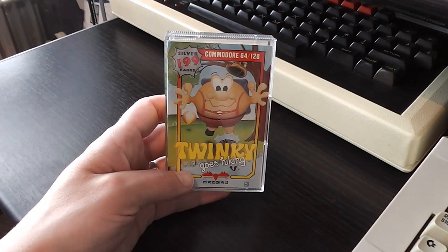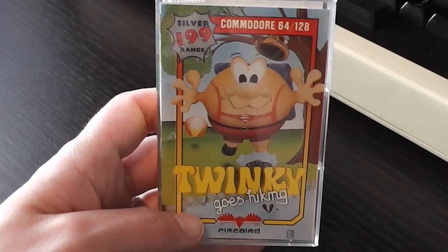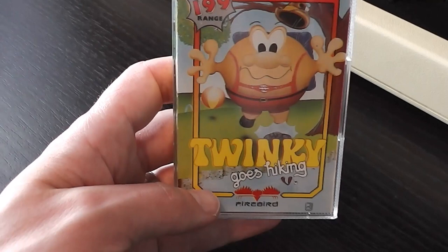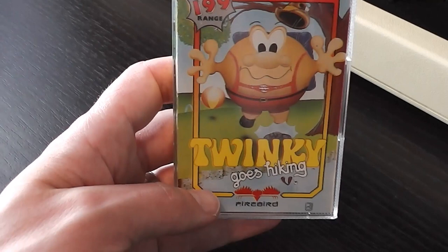Let's start off with a quick look at the packaging. Typical silver range packaging which you must be well used to by now. Reasonably attractive image on the front cover. There's Twinkie, who's a rather rotund character with big eyes, big arms and a big nose in his hiking gear, and as you can see it says there Twinkie Goes Hiking. The spine's got that logo on as well, which is nice and cartoony and colourful.